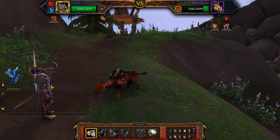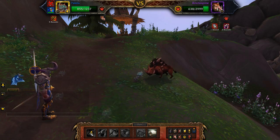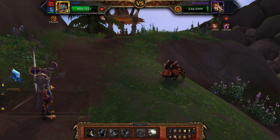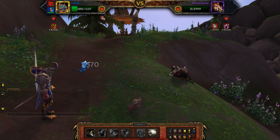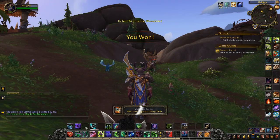As you can see I have a Nexus Whelpling in the background in case I need a little bit of additional damage, in case one of my Zandalari dies that little bit too quick to finish Bristlespine off. And that's how you defeat it. Easy peasy.